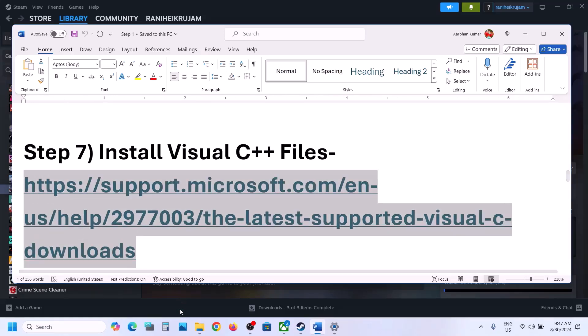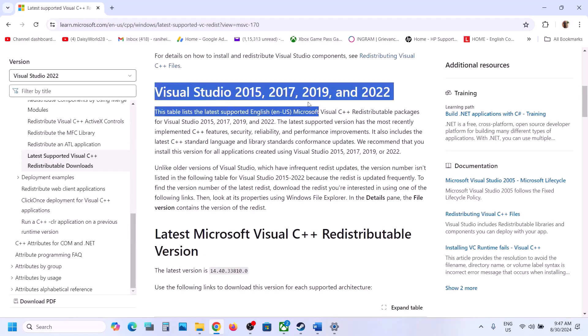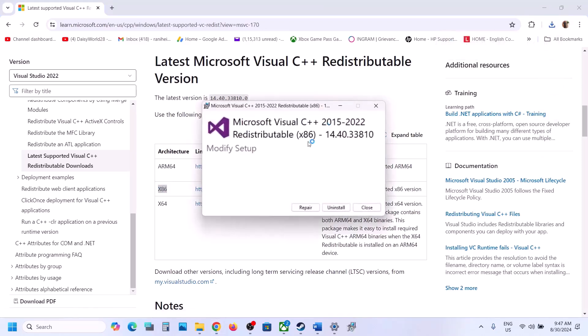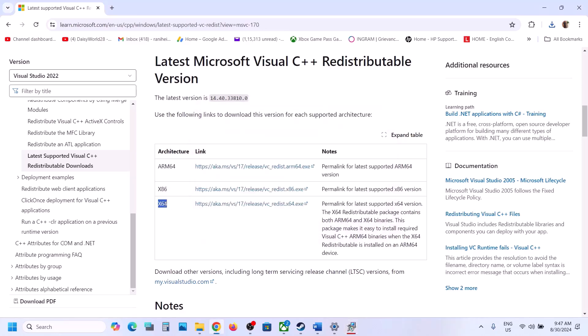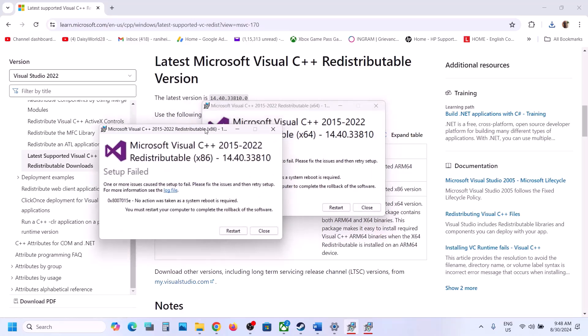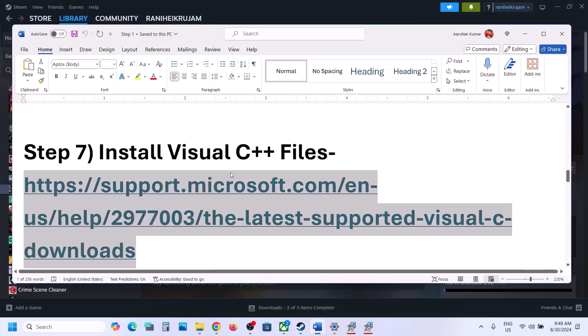The next step is to install Visual C++ redistributables. Copy the link provided in the video description and open it in a browser — it will take you to the Microsoft website. Scroll down and find Visual Studio 2015, 2017, 2019, and 2022. Download both the x86 and x64 files and run them. If you see a Repair option click Repair; if you see Install click Install. After installation, make sure to restart your computer, then launch the game and check.